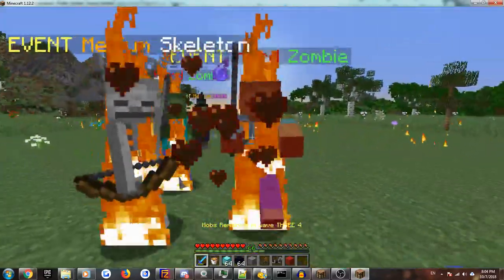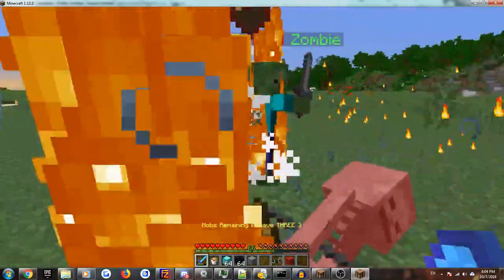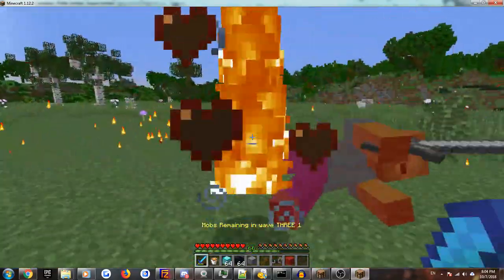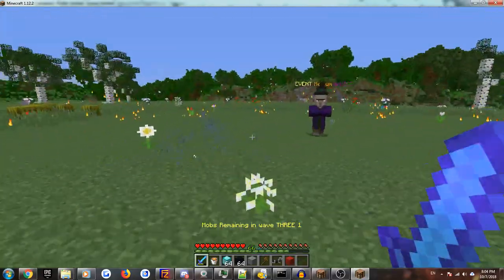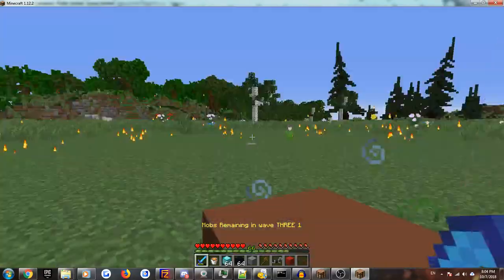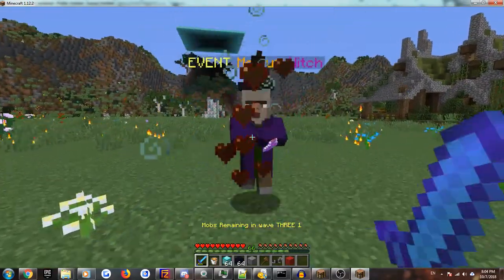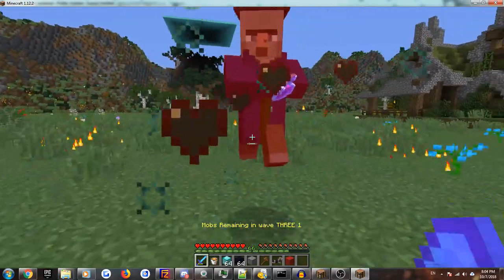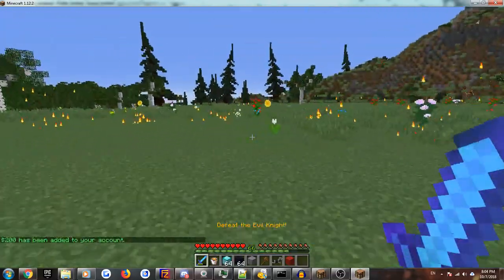I can't really tell their tags because they're on fire, but that would be a different story at night when these random spawns usually come out. Which brings another thing into perspective — this system can be used as a random spawn, so you don't have to have the eggs and throw them out for players to enjoy the arena. They can actually go out and find these arenas in the world with the random spawns.